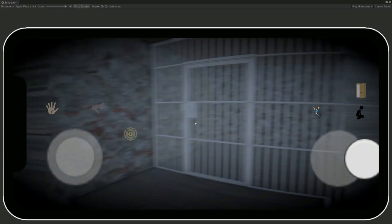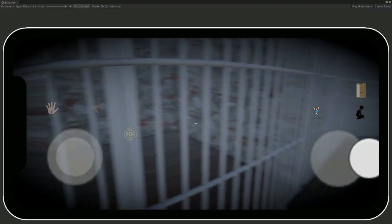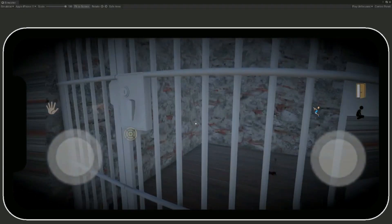If we check in the basement, as you can see in this cell we can find the axe right there. So we need to find the key for this door.